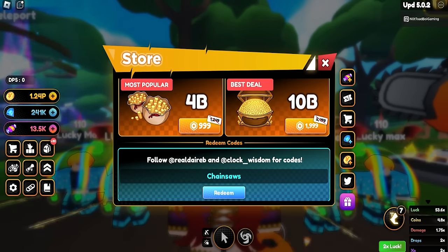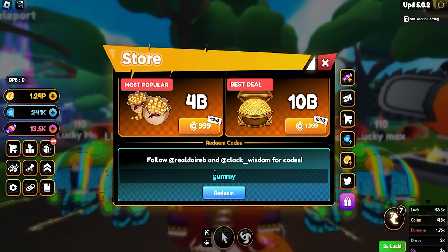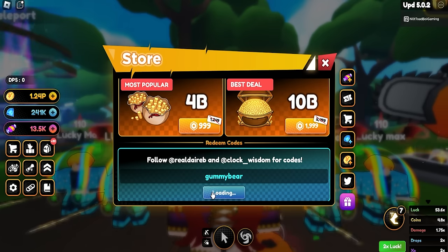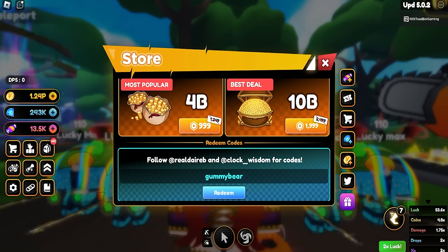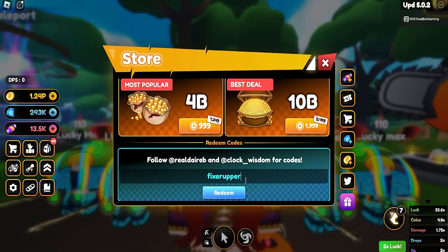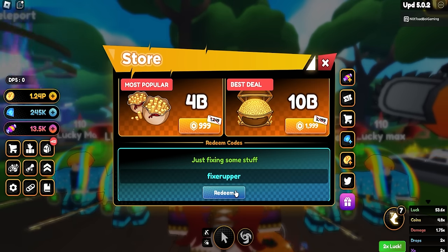The second code is 'gummy bear' - G-U-M-M-Y-B-E-A-R. Redeem that and it also gives you more pots and other stuff. The last code is 'fixer upper' - F-I-X-E-R-U-P-P-E-R. Fixer upper gets you all that stuff as well.